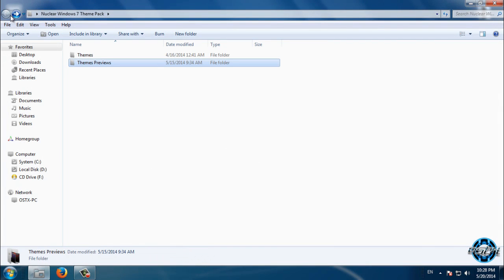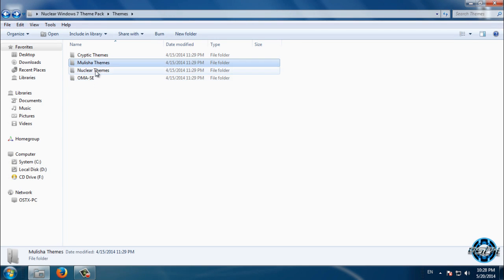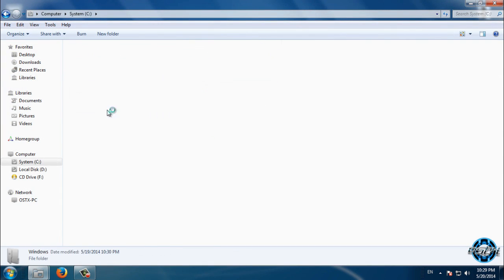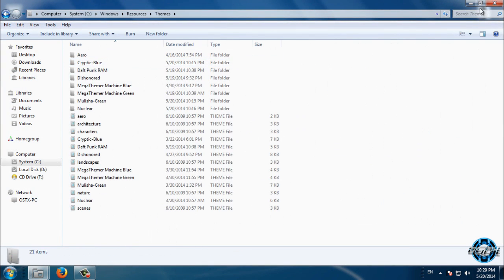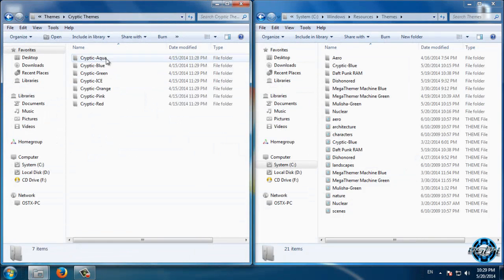Now go to the themes folder. We have Cryptic themes, we have Militia themes, and we have Nuclear themes. Also we have One Man Army extras, one more theme, dock, dock icons, and Time Date CPL. We are starting with Cryptic themes — I will open Local Disk C, Windows, Resources, Themes.